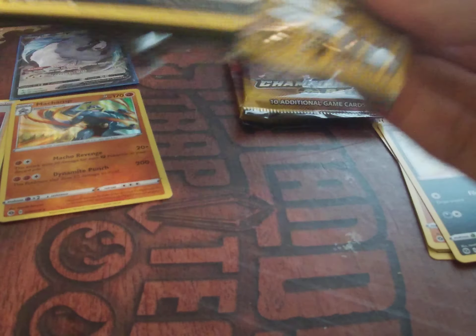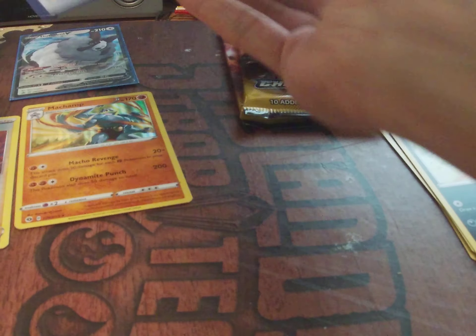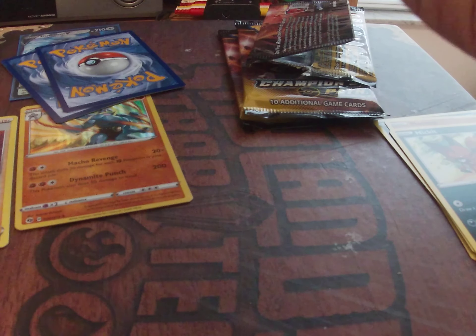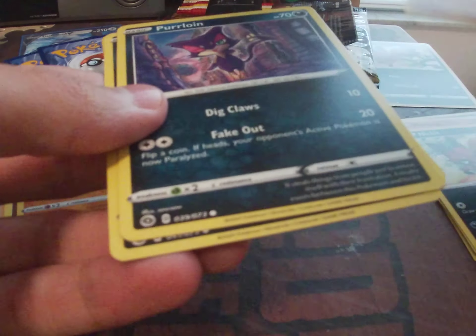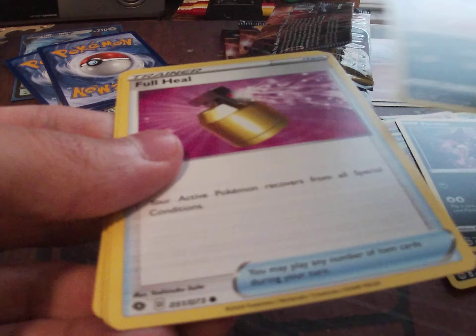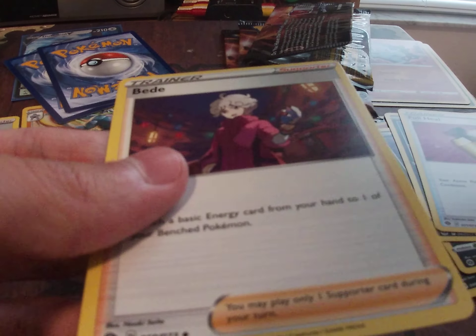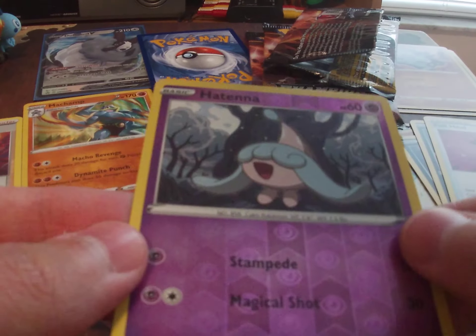I could sell these packs and be a jerk but I paid enough for this. If I get duplicates I'll just put them in a pile. Don't care about energy cards — fire, okay. Pack two: another Nickit, another Machamp, a Purrloin, Scraggy, full heal, Liepard, Kabuto. The reverse holo is a Bede and the rare is a Scrafty.